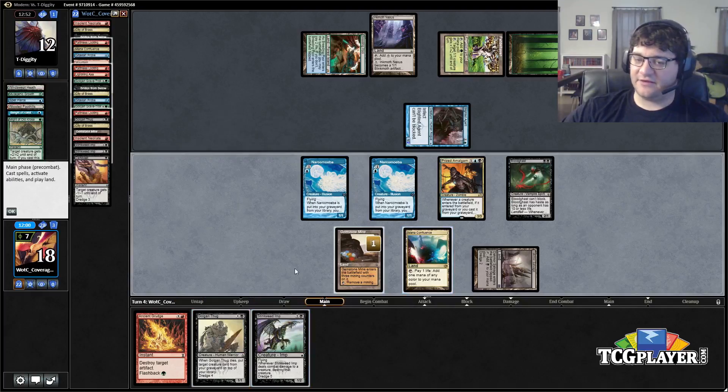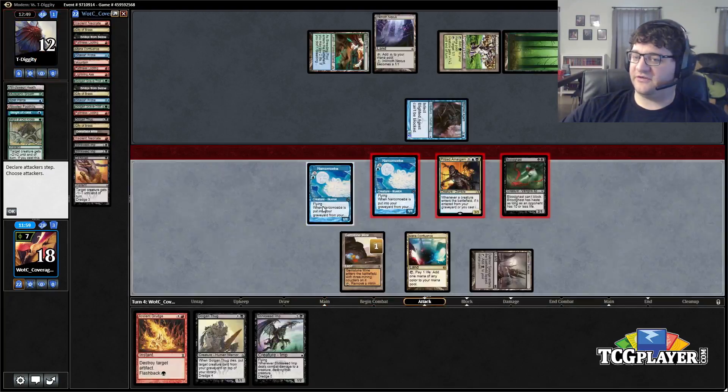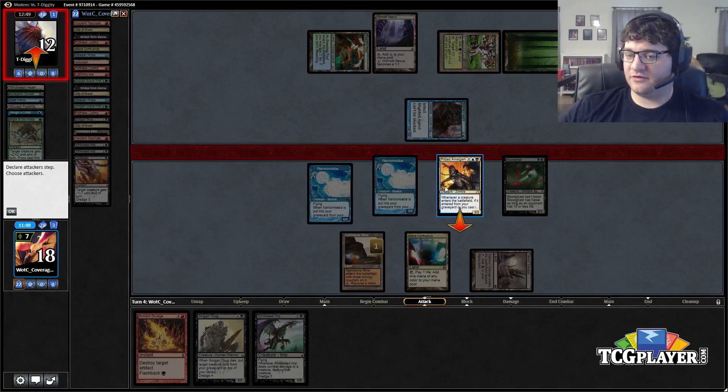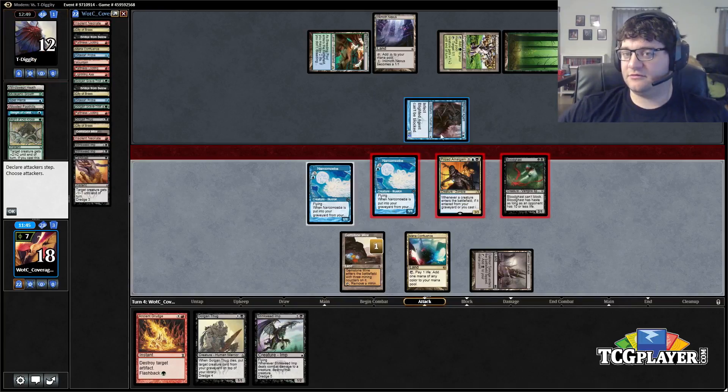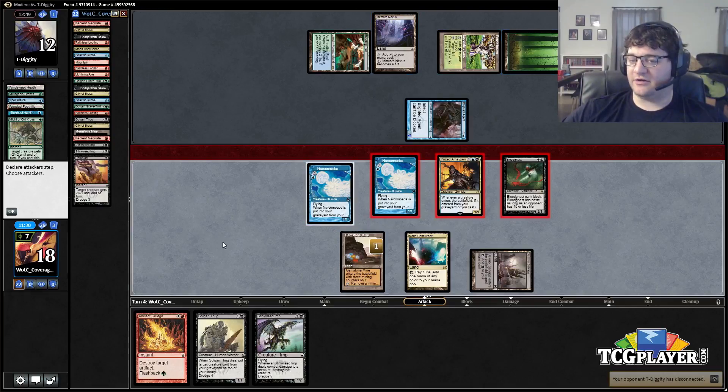I don't think this does anything so I'll just hold it up. I'm trying to figure out if we're supposed to attack with everything — it puts him at five, which could be relevant. My reasoning: if he has any pump we're dead anyway. But that's not entirely true — say he had another Spell Pierce, he could save the creature and we wouldn't be able to block it. Okay, I'll just do this.